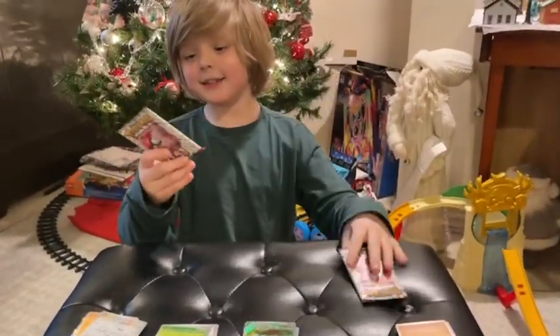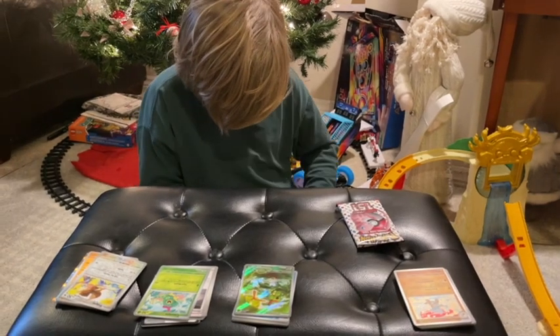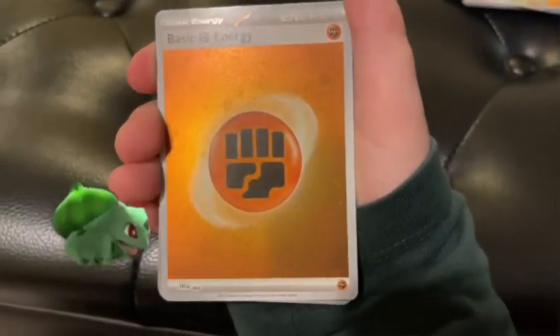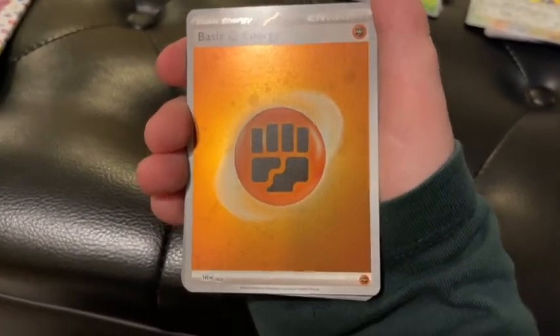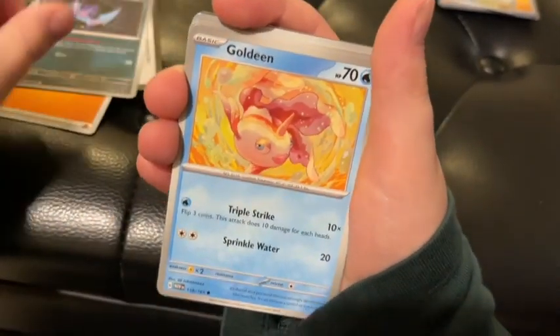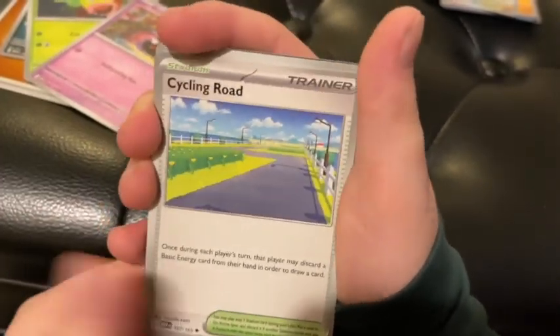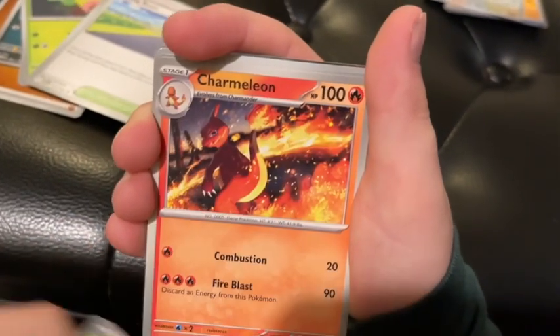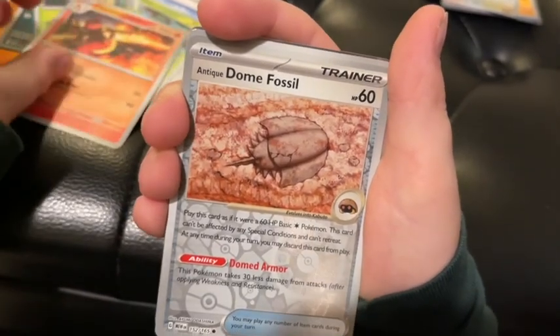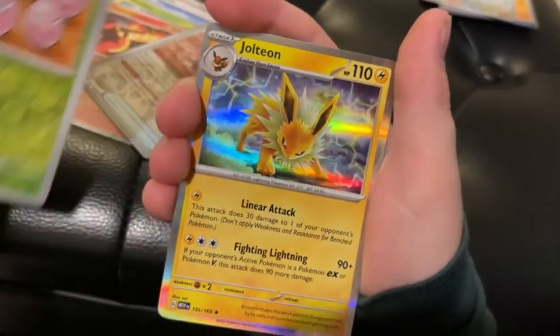We have two more packs. Let's go on to pack number five. I'm leaving one until the end — it looks pretty thick, so I'm saving it. Shiny Fighting-Type Energy — that's really cool. Do we already have this one? We have the Electric, Psychic... we might already have this one, but oh well. Promo code. Zubat. Goldeen. Weepinbell. Ghastly. Psycho Road. Scyther. Charmeleon — the first Charmeleon! Dome Fossil Reverse. Exeggutor Reverse. And a Jolteon.